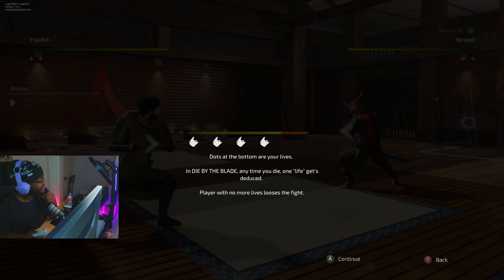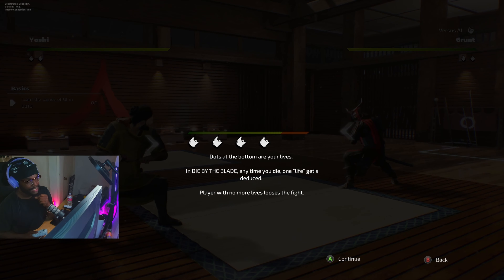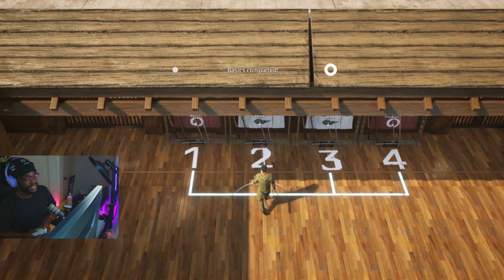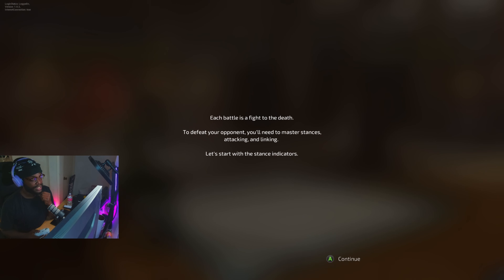Resolve regenerates slowly, but you can gain much more by successfully parrying an attack. When your Resolve is depleted, your attacks will be slowed substantially, and Autoblock will not work either. It is vitally important to maintain your Resolve and deplete the Resolve of your opponents. Dots at the bottom are your lives — anytime you get smoked, one life gets deducted. Players with no more lives lose the fight.